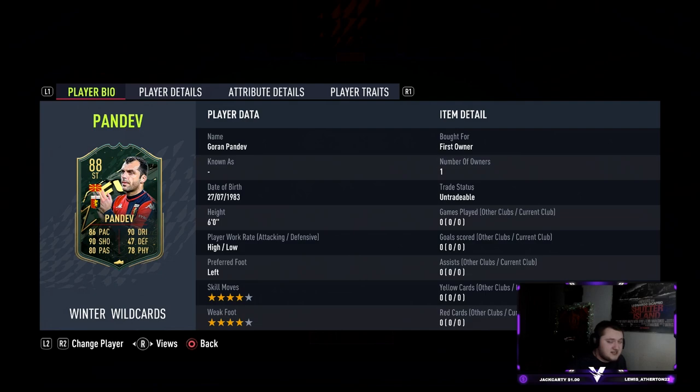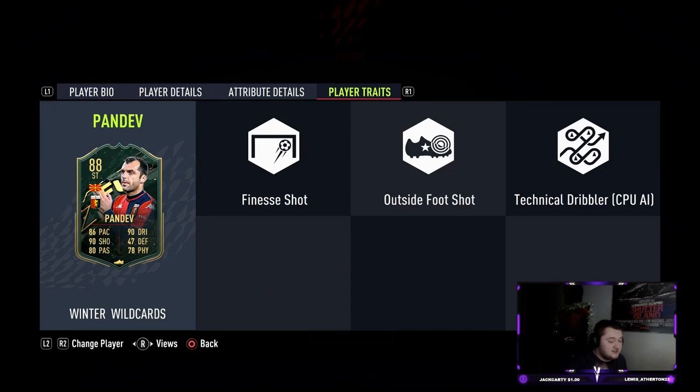He's four-star four-star, high-low work rates, six foot. He's coming in with 86 pace, 90 dribbling, 90 shooting, 80 passing, and 78 physical. He's got really good stats straight off the bat, and the four-star four-star with the high-low work rates sets him up to be quite good already.